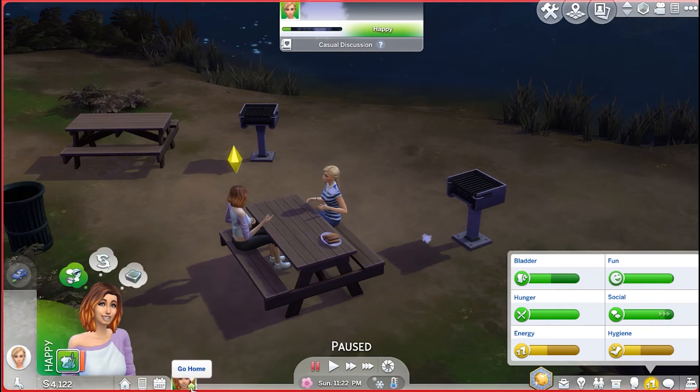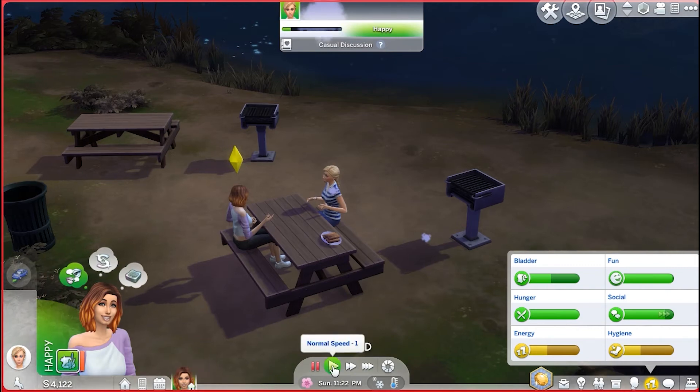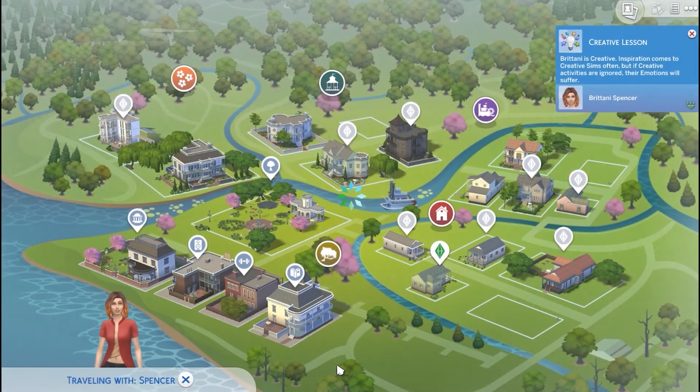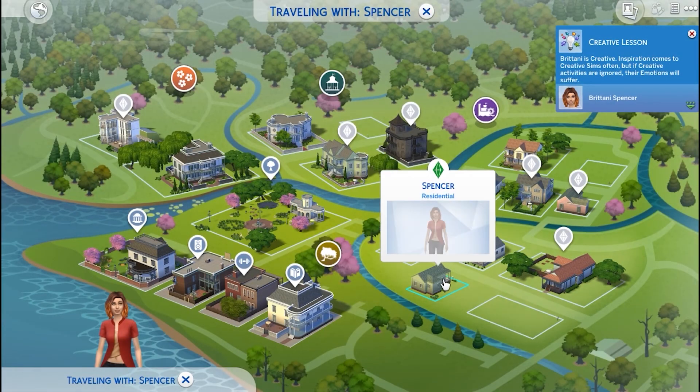Because if you do it this way, your sim will actually walk to the edge of the area and then go to the loading screen. So sometimes, depending on the size of the area, it takes them a really long time to get home. Usually, the travel option is just faster. So we will go ahead and speed up, and we're going home.